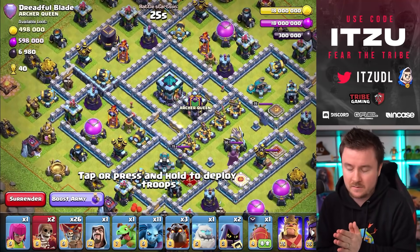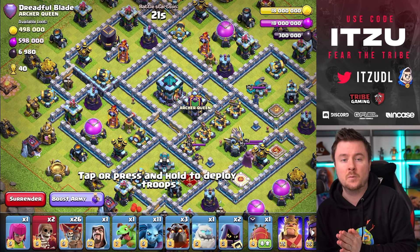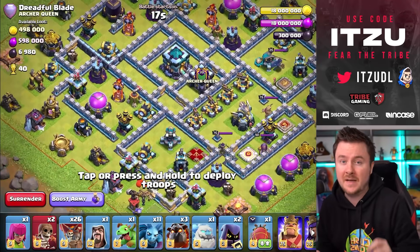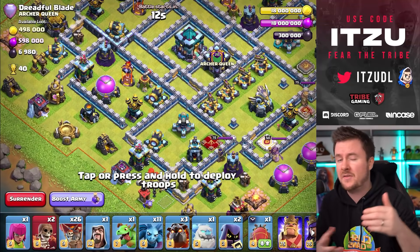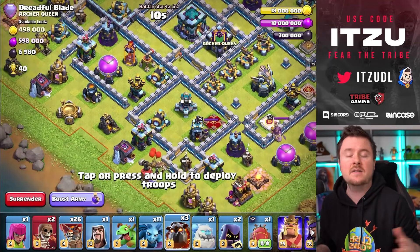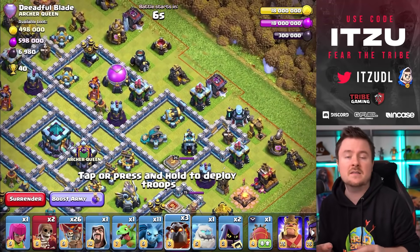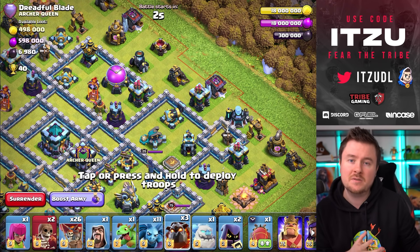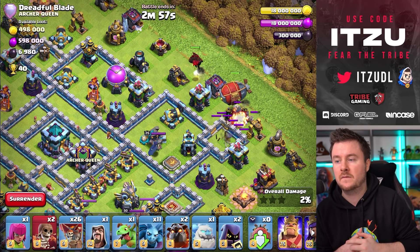So this is the first base. One thing I really like to do is start off by taking down the town hall, especially if the pathing into the town hall is not the best for your LaLo. If the town hall is surrounded by a lot of defenses, you can just get started with the blimp getting close to it — that's kind of the goal.